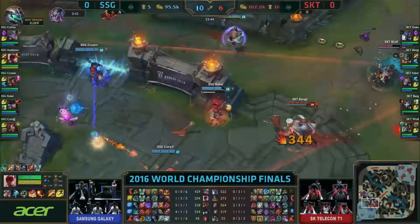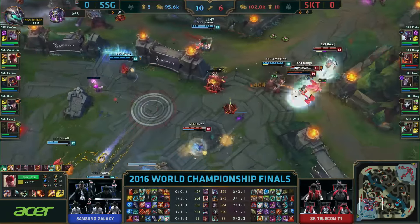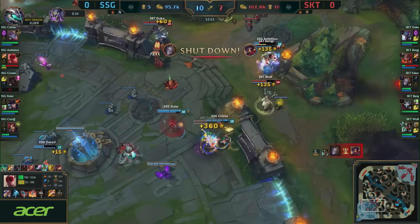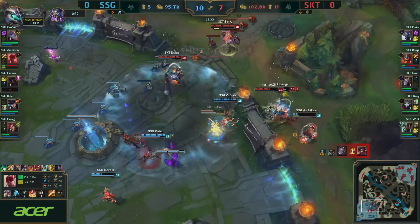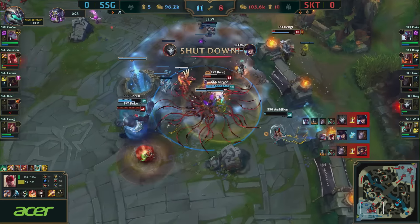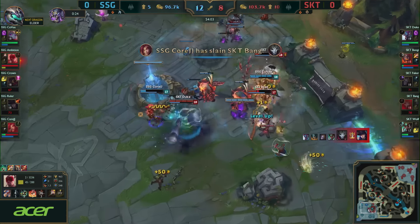Looking back, SKT's 4-1 split push removed Samsung's tanks from the frontline of the fight and left the path open for the damage dealers to go head-to-head. SKT, and Faker in particular, took a huge risk when going for the assassination of Samsung's backline. Had Faker missed his Shockwave, or had Cuvee managed to stun Faker, Samsung could have won the fight.